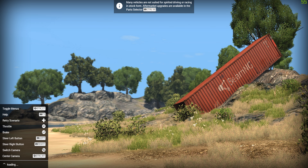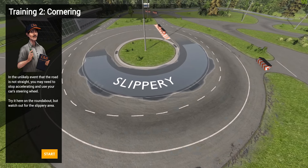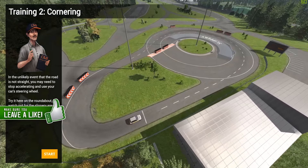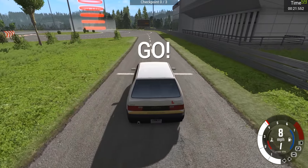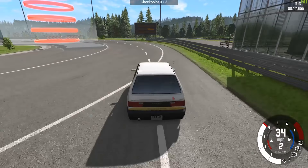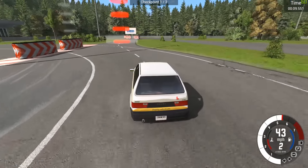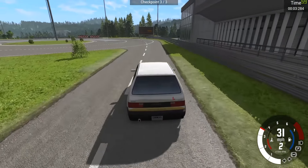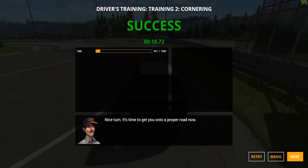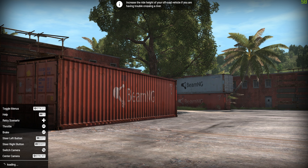Next up is Training 2 — cornering. In the unlikely event the road is not straight, you may need to stop accelerating and use your steering wheel. There's a roundabout — watch out for slippery areas. Got a cheeky handbrake in there. Success! We passed — not the best score, but a little something.